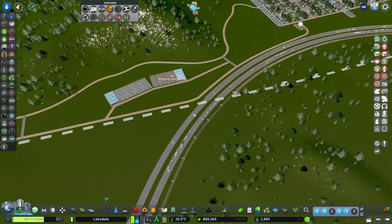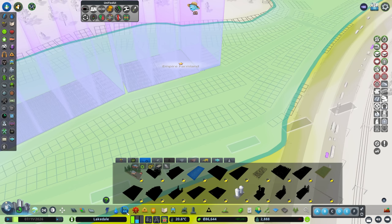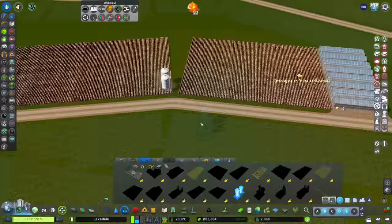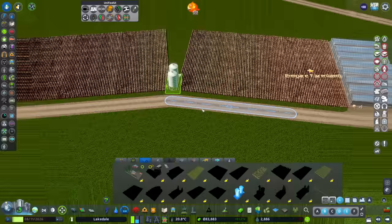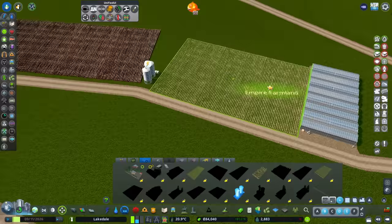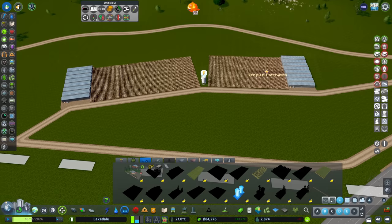Hopefully that's enough water. We also want to add a small grain silo - let's see if we can squeeze that in the middle. Putting anarchy on, using the Move It mod to shift that in there, and shifting all the others along to make a bit of space. I also feel like these need to be up against the side a bit better. Excellent.